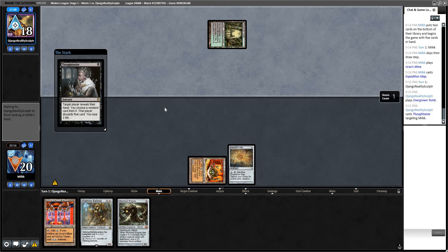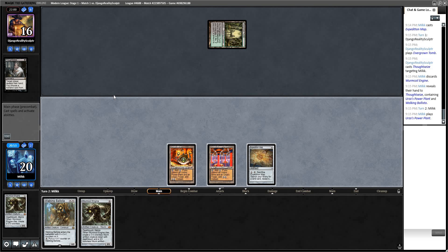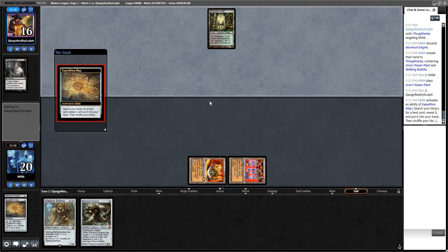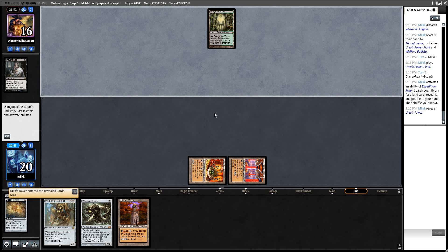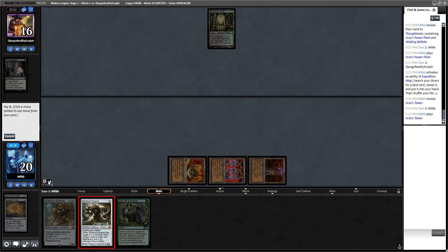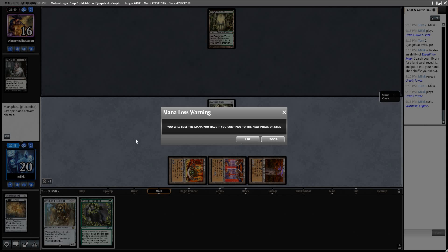There's Thoughtseize — I'm assuming he'll take Worm Coil. He does. He needs another Thoughtseize effect to take this Walking Ballista. There's another Worm Coil — even better. Just going to pass the turn, plan on getting Tower. What hand did our opponent keep? If we lost to the Evershreek deck I'd be pretty embarrassed. I think that's just not a good deck. Tron should have a really good matchup against that deck.